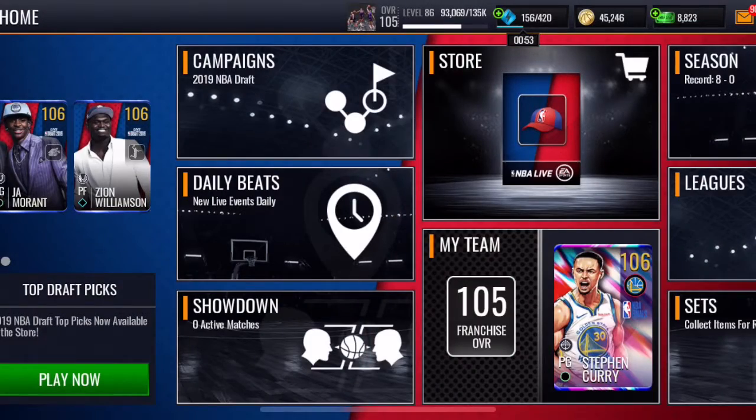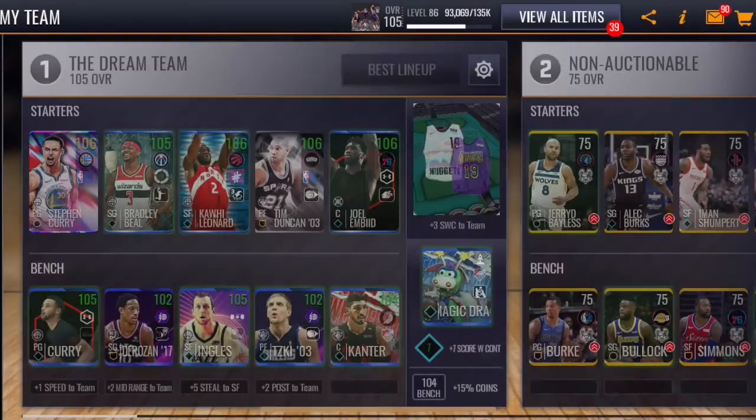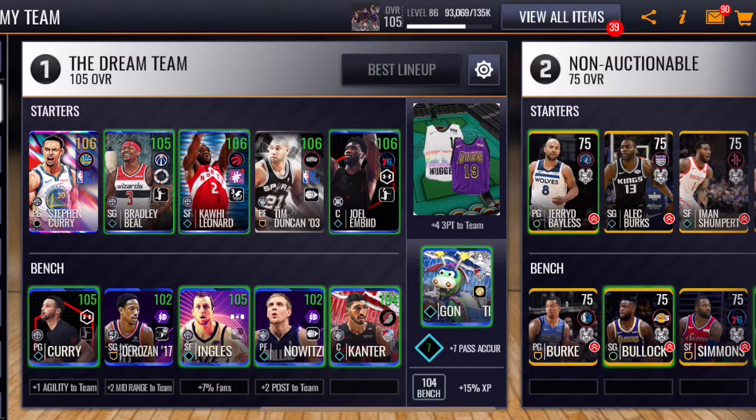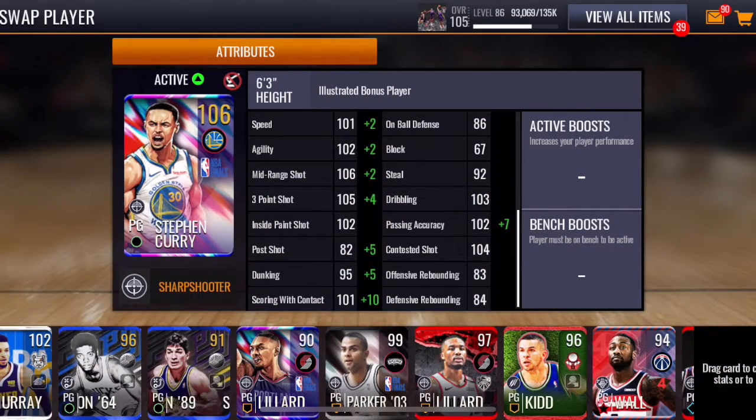For this video today I wanted to just ease back into the game. This is what my lineup is looking like — pretty good right now. I actually pulled this Steph Curry from one of the star packs from the Finals promo and I was kind of surprised. His shooting stats are on another level, so if you guys want to see some gameplay with this card then be sure to hit the like button.